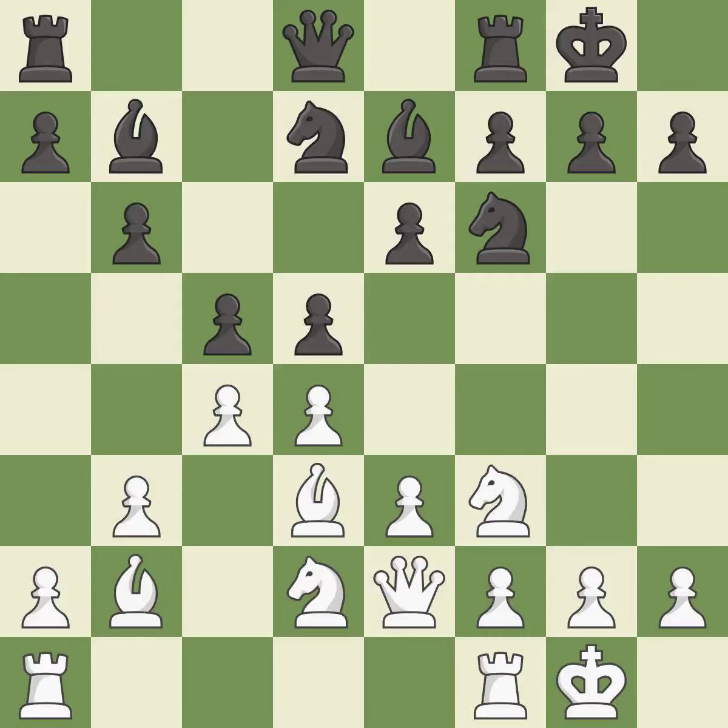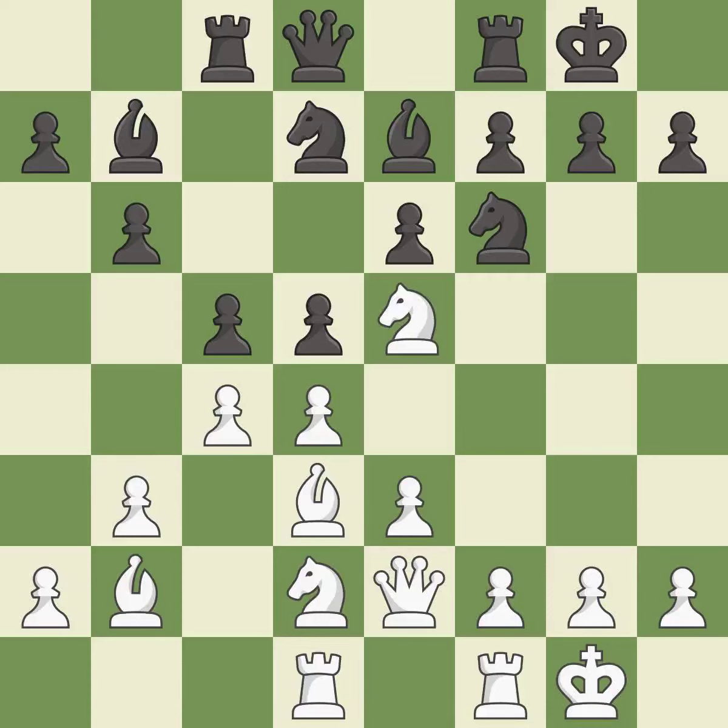It is the last book move. This activates a rook by developing it off of its starting square. It is good. This develops a rook off its starting square, getting it into the action. It is good. This offers to exchange pieces of equal value. It is good.